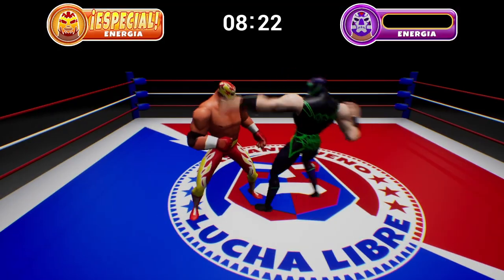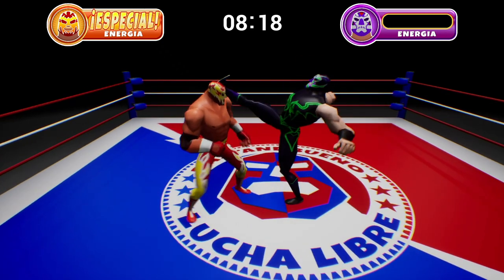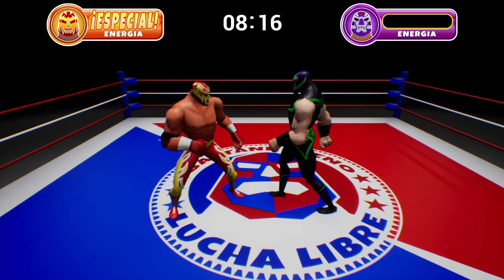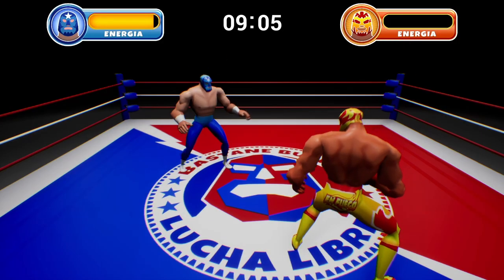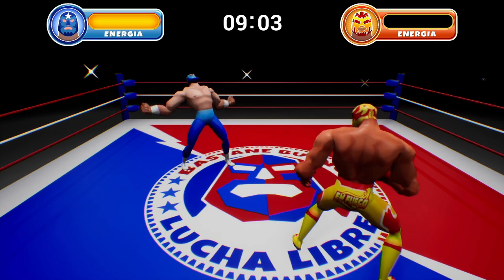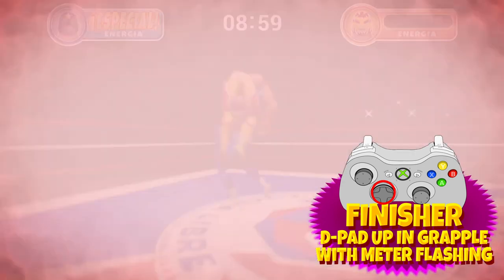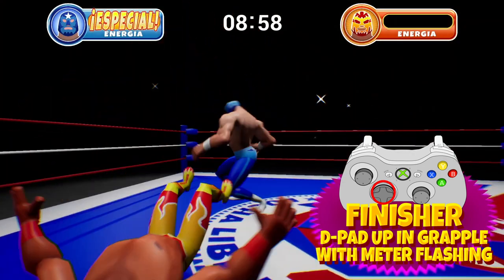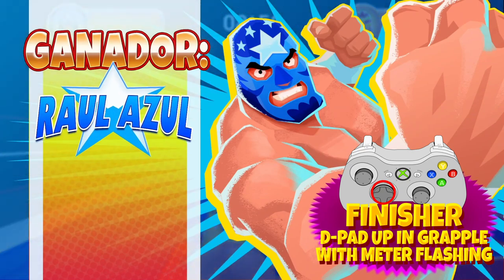Your luchador will hulk up and your meter will start flashing — this places you in Special State. Special State lasts for a few seconds. While the meter is flashing, your luchador will shrug off any melee attack. But more importantly, in Special State your luchador is able to perform their finisher. Land a grapple and hit up on the D-pad to perform your most powerful move. Finishers deal a ton of damage and are a guaranteed KO should you hit one.